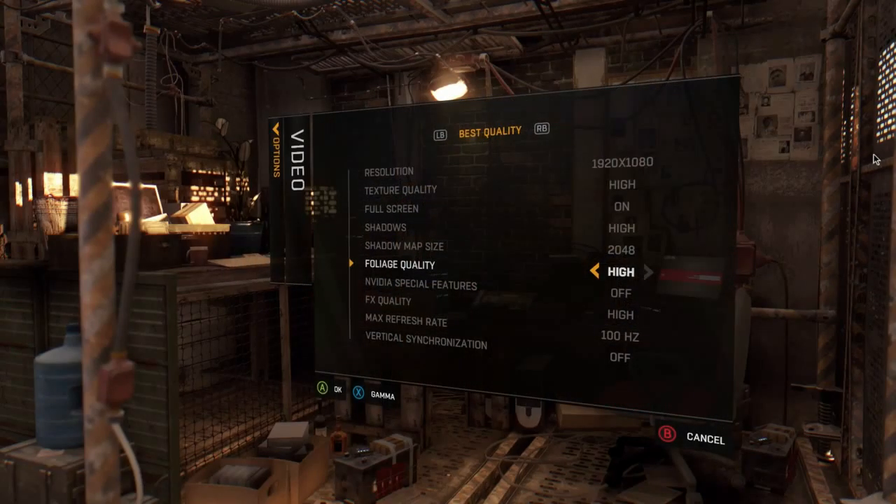I know a lot of you PC folk like to see the video options and what's available, and this is all the options we've got. It's got resolution, texture set to higher, full screen's on, high shadows. You can increase the map size of the shadows — I'm not really sure what that does but you can increase it if you want to.